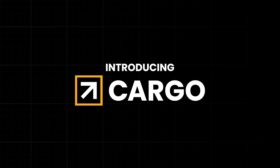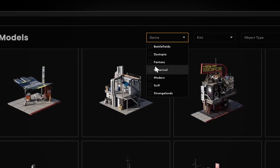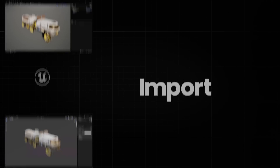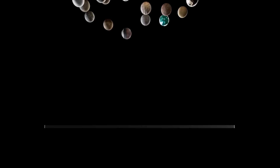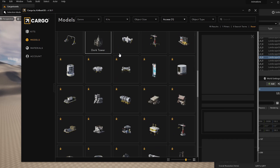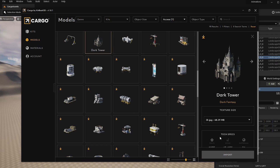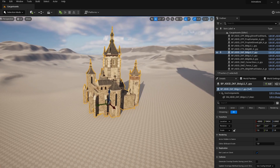Today we're checking out Cargo, and I'm going to cut right to the chase and tell you how much this actually costs, what the pros and cons are, and why it may or may not be for you. Cargo is sort of like Quixel Bridge — if you've ever used Quixel Bridge, it's the same sort of concept. In Cargo, you have access to the entire library of Kitbash 3D assets, meaning every single kit on their website is inside Cargo. You install a plugin to your Unreal Engine project, and with one click of a button you can import Kitbash 3D assets right into your project.